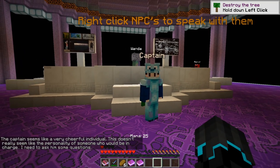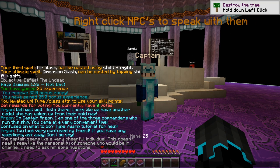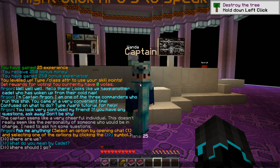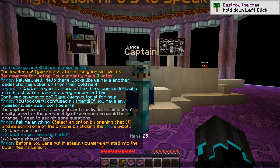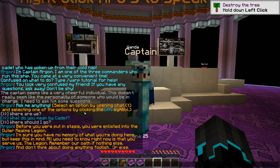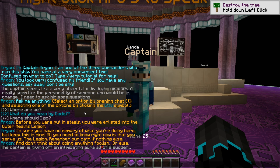I need to ask him some questions. Select an option by opening chat T and selecting one of the options. "Before you were put in stasis, you were enlisted into the Outer Realms Legion. I'm sure you have no memory of what you're doing here, but all you need to know right now is that you serve us — the Legion. Remember our oath, if nothing else, and don't think about doing anything foolish." The captain is giving off an intimidating aura all of a sudden.